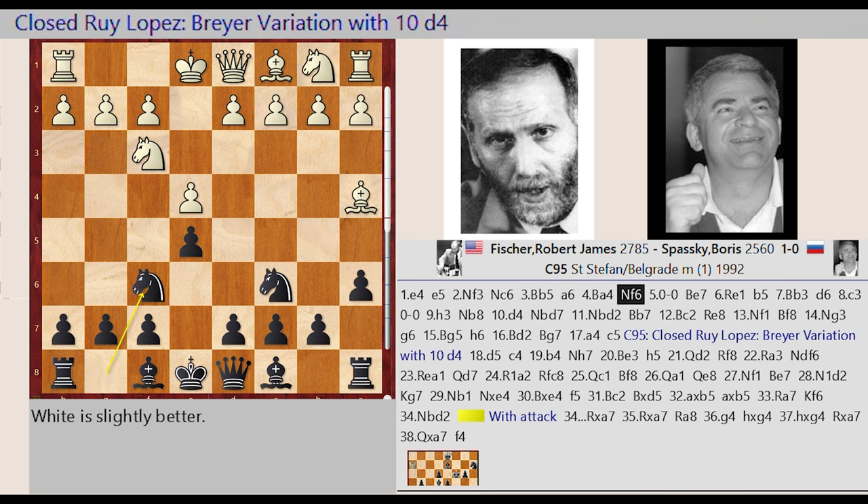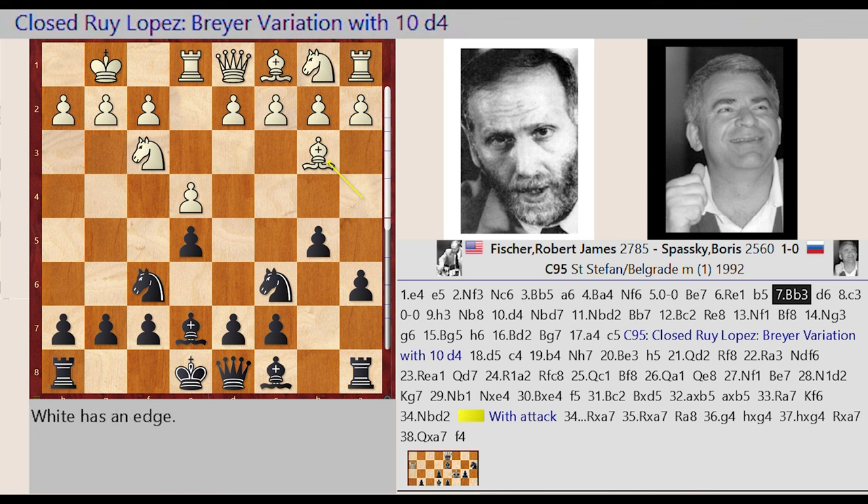Knight G8 F6. Castling King Side, Bishop F8 E7, Rook F1 E1. B7 B5, Bishop A4 B3, D7 D6.